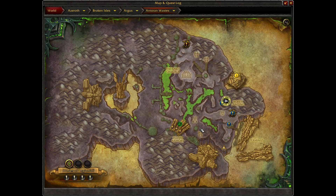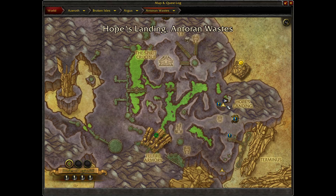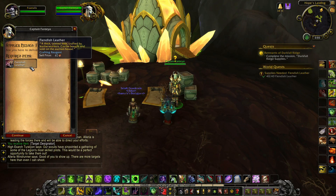The World Quest 'Supplies Needed: Fiendish Leather' is available from Captain Faria within the Hope's Landing Beacon location in the Antoran Wastes. It will require you to obtain 40 Fiendish Leather, which is the new skinning crafting reagent available on Argus.